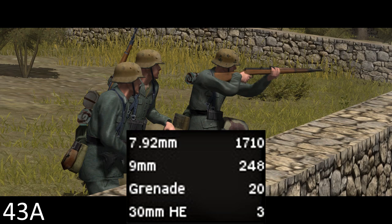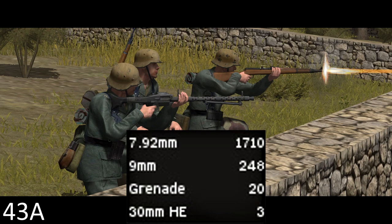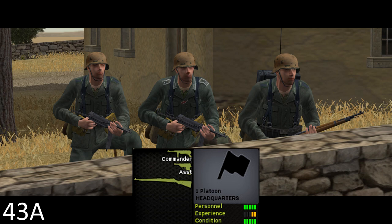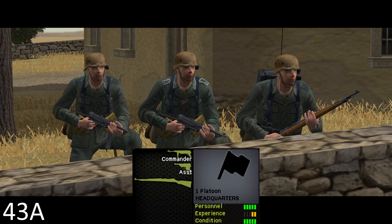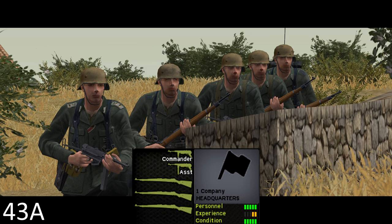Altogether, the squad carries 1,710 rounds of 8mm Mauser, shared by almost all the weapons. There are also 248 rounds of 9mm, mostly carried by the squad leader for his MP40, though the machine gunner also carries a few for his backup pistol. On top of this, there are 5 rifle grenades for the Schiessbecher and a total of 20 hand grenades. There are 4 of these squads in a platoon, led by a three-man platoon HQ: the platoon leader — a lieutenant armed with an MP40 — the platoon sergeant, a Feldwebel armed with an MP40 or P38, and a radio operator armed with a Kar 98K. There are 3 platoons in a company, led by a five-man company HQ: a Hauptmann as company commander and his 2IC, both armed with MP40s, plus 3 riflemen including a radioman.